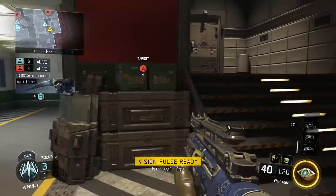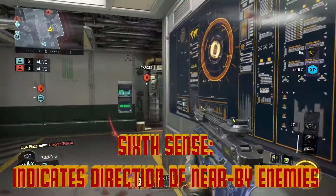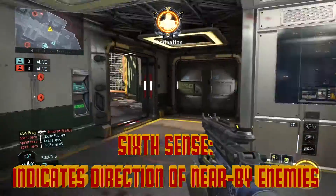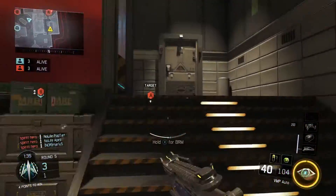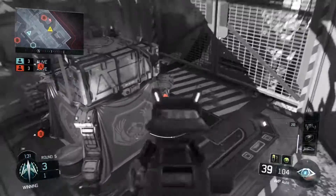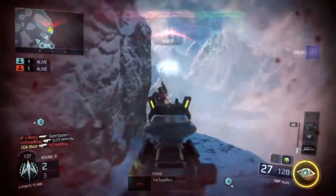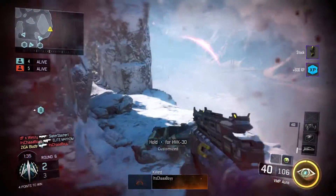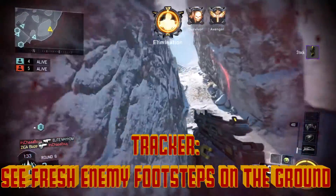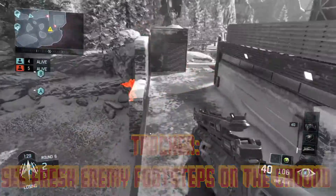The perk that I found paired very well with Vision Pulse was Sixth Sense. Sixth Sense will indicate the direction of nearby enemies on your minimap if they're within close range to you. This perk combined with your Vision Pulse ability allows for a very keen perception of the map and where your enemies will be located. Another great perk that can be coupled with Vision Pulse to add to your map awareness is Tracker, which allows you to see fresh enemy footsteps on the ground as digital imprints for a short period of time, and can help you get the drop on your enemies.